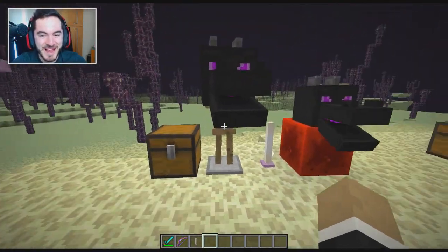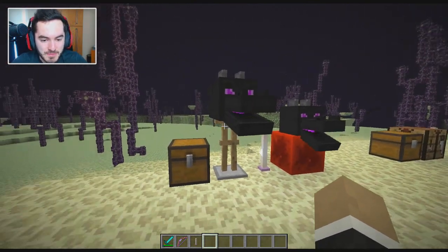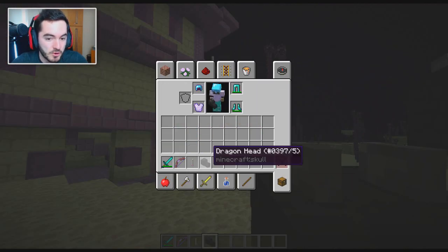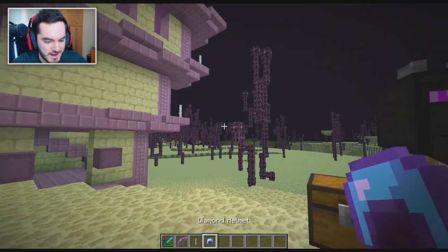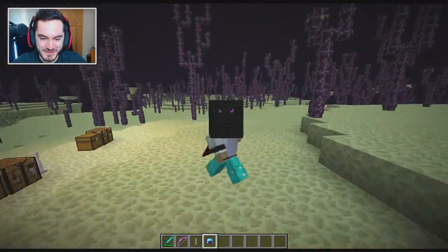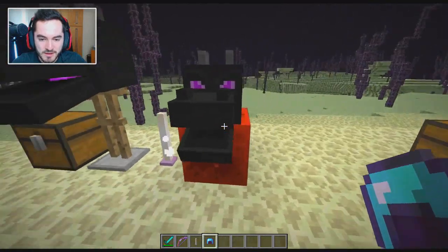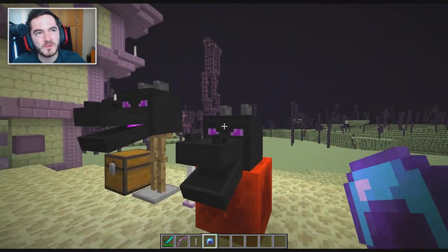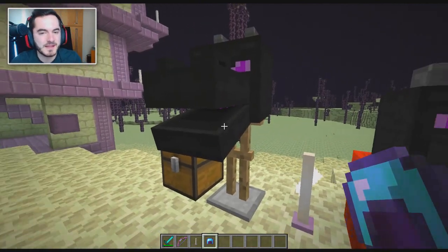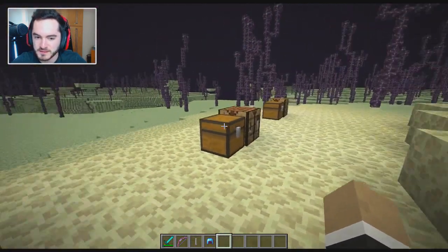We've got the dragon head — it's pretty awesome. Right now you can't craft it and it doesn't drop from the dragon; I assume it will drop from the dragon in a future snapshot. You can get it in creative mode. If I grab it out and wear it — look at me! As I walk, the mouth opens and closes. Pretty awesome. If we put it on a redstone block, the mouth will open and close, and I believe applying a redstone signal to it does the same thing. You can also place it on an armor stand. It basically acts like a helmet with the addition of the super cool mouth opening and closing.